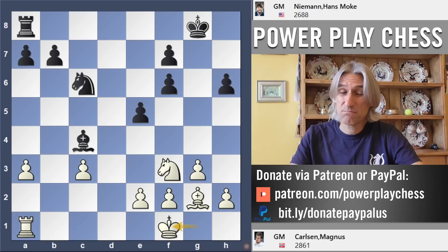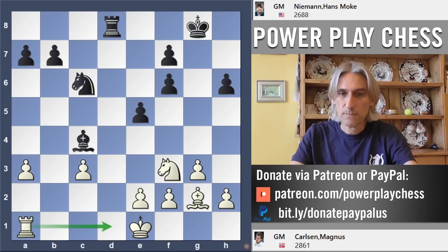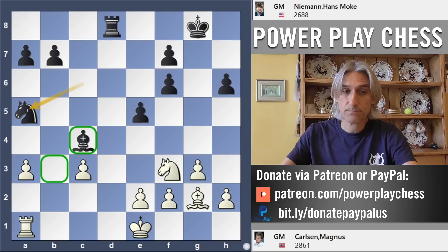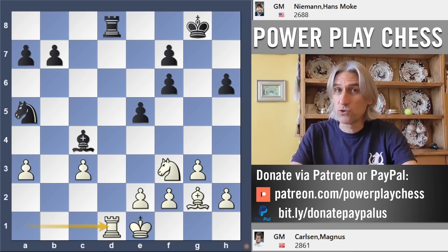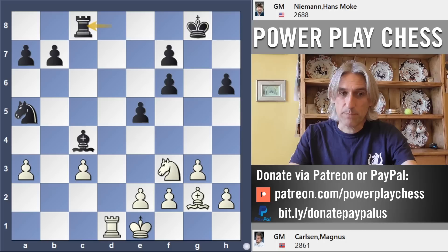Carlsen is already a bit worse here. King e1 — Carlsen is preparing to bring the rook over to d1. Knight a5, good move, securing control over b3 and c4. Rook d1 to challenge the open file. And now instead of exchanging on d1, which would give white some respite, Niemann thought for 12 minutes but comes up with a very strong move: rook c8. He's keeping the rook on the board in order to attack the c3 pawn.